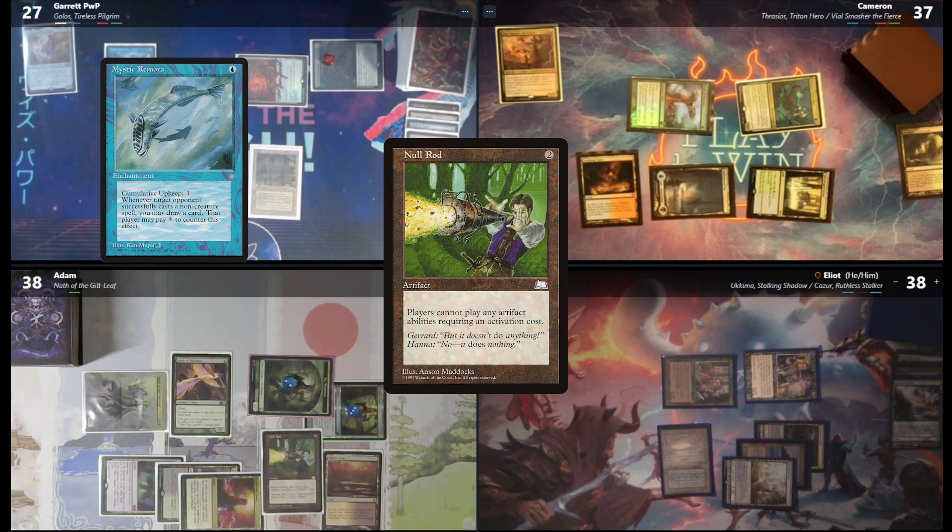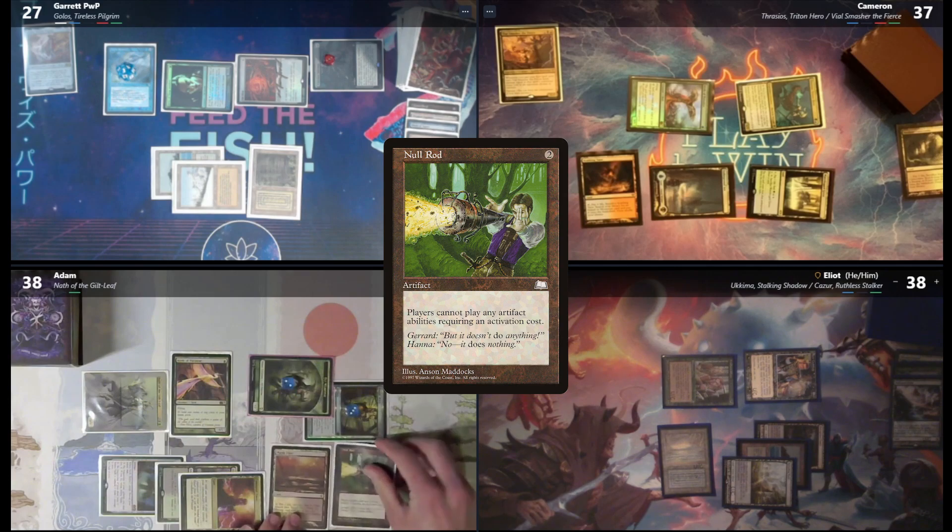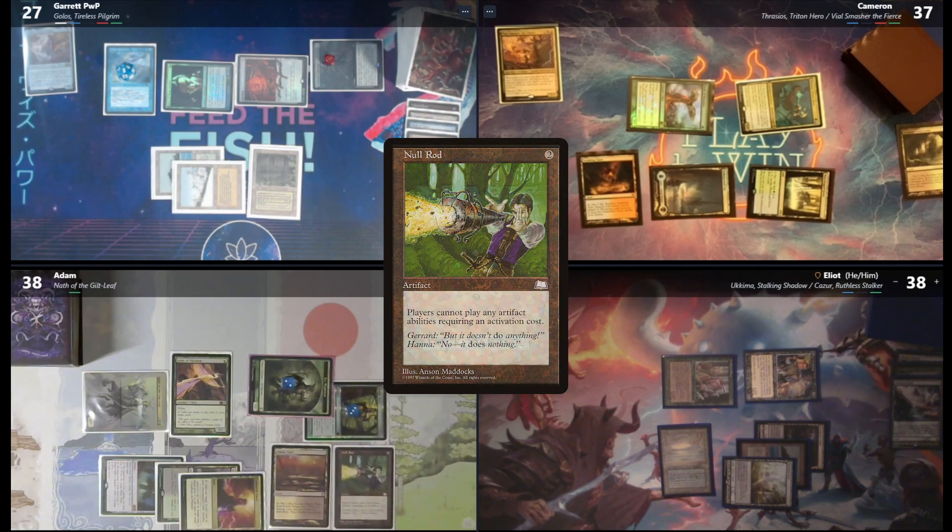I had a land — look at this Marsh Flats. I will go to combat and swing 4 at Garrett. In my second main I will tap colorless and green and attempt to cast a Null Rod. Damn, he's totally cool with that. I can't pay the 4 though, so you do get a card out of it. Consolation prize. Cam and I are both good with it. I will pass the turn after that.